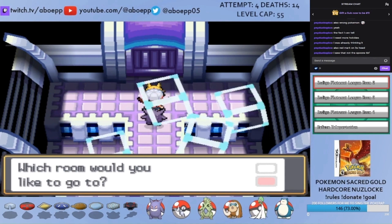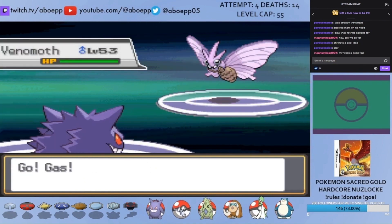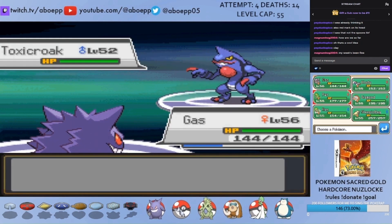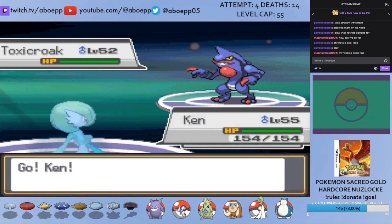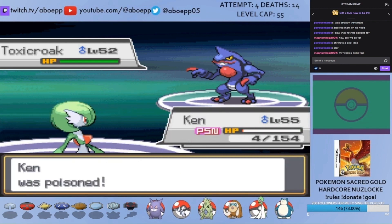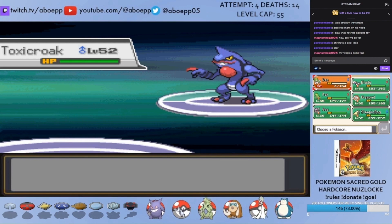I pick Koga next, who specializes in poison types. Gas opens with a Shadow Ball on Venomoth for a one shot. Next is Toxicroak — I assume he'll use Sucker Punch so I switch to Ken, but Toxicroak goes for Poison Jab, which Gas would have double resisted. There's no crit, but the 20% poison chance occurs, and Ken falls without having done a single thing. Ken was going to take out two Elite Four members and he's out without doing a single HP of damage. I should have switched through Pet, which would have wasted a double-resisted fighting move.